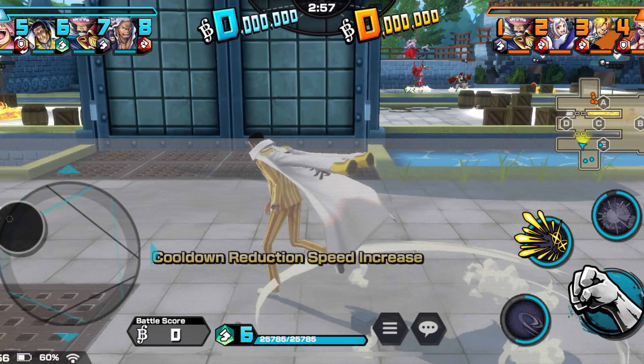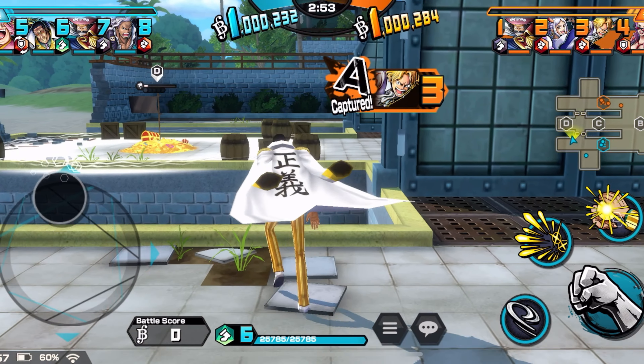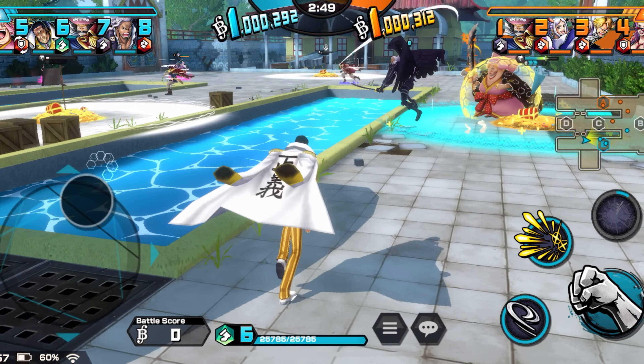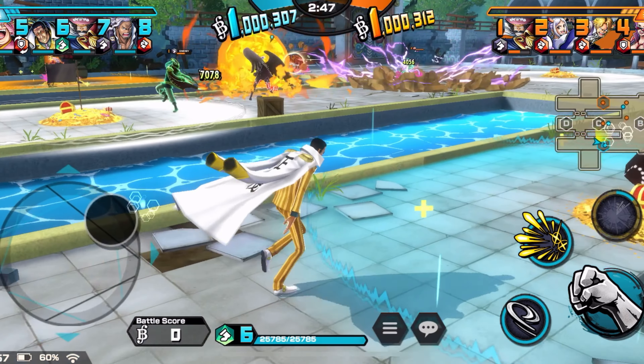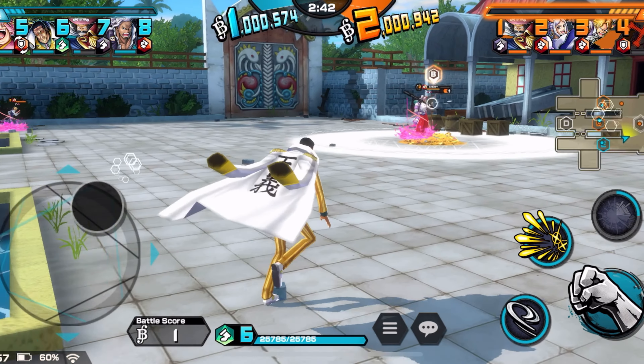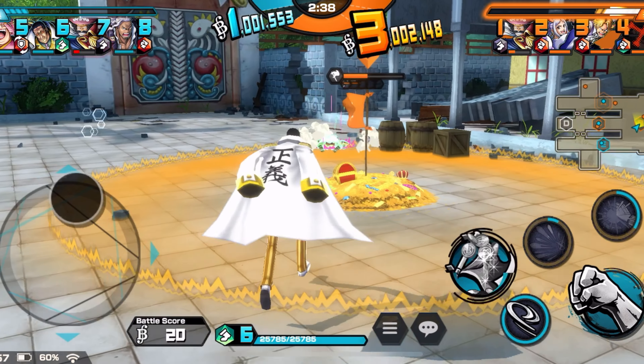Hopping into game one with Kizaru — I've been waiting to use this guy. I saw a trick on YouTube where you can literally teleport across the map. Wait — it didn't work. Maybe I just failed the attempt. I've seen many people teleport across the map with that skill, so I just need to figure it out.